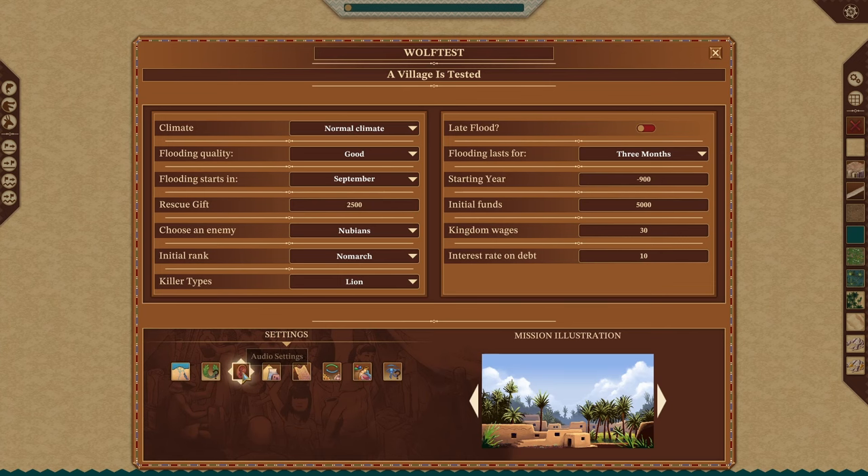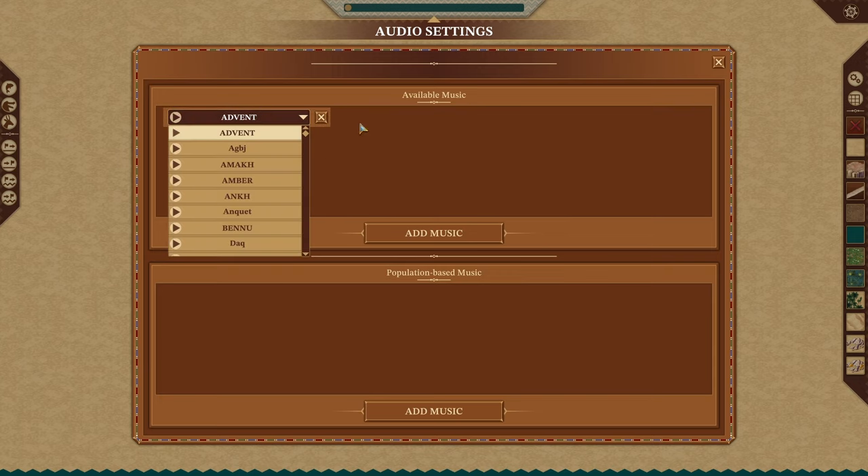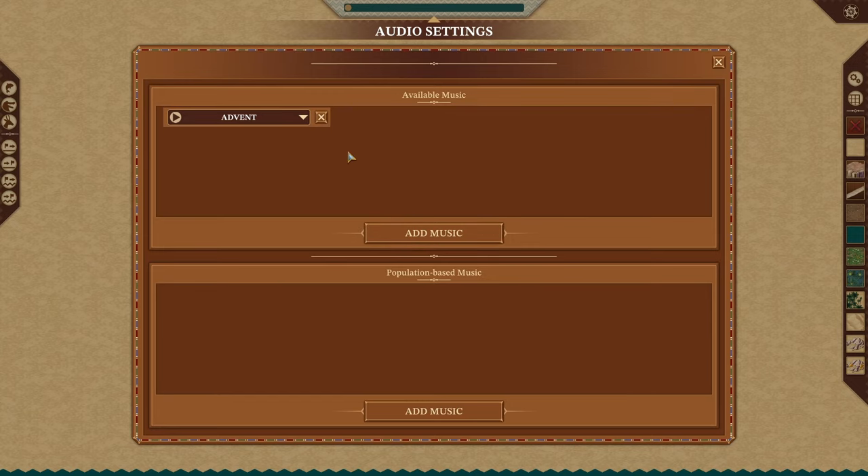Moving on to audio settings — available music is the music that will play, and population-based music changes once you've reached a certain population. You can add something in there. I'm not going to hit play on any of that for the tutorial, but you can go through and check. Let's just add one — why not.